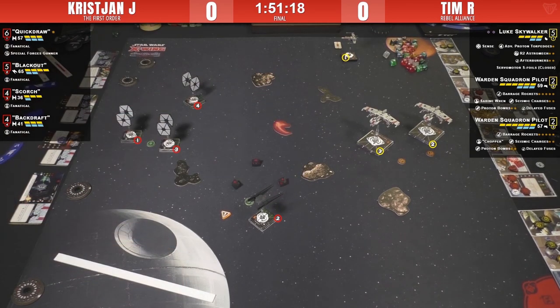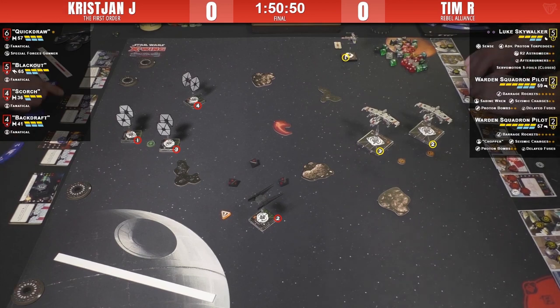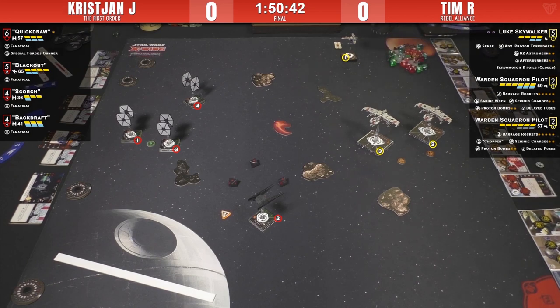Blackout gets a shot through the rock. Christian explains how Blackout's ability works, and Tim is surprised as all three shields are stripped. That's how you use Blackout — have your opponent forget the ability is there and don't force it. Blackout still has options and hasn't put himself in a bad position just to proc his ability. That's a handy little opening engagement for Christian to get three shields down for nothing in return.